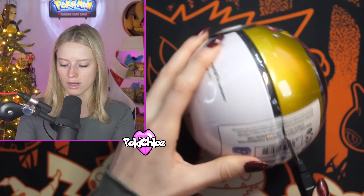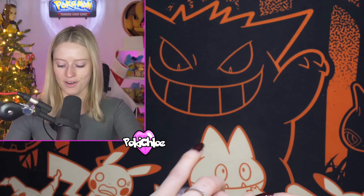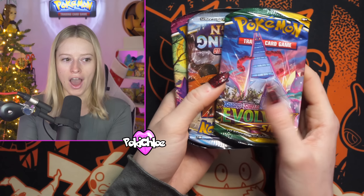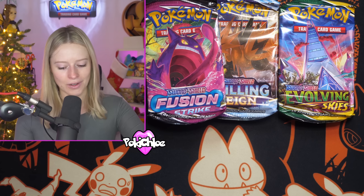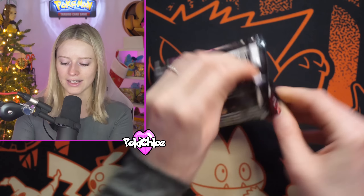So we're going to cut into our first tin and see if we are about to be amazed or disappointed. Here are the packs. It's not XY, but it's Evolving Skies, Chilling Reign, and Fusion Strike. Let's see what's inside these packs and then we'll open up another tin. As you can see, the packs get a little bit squished in there.